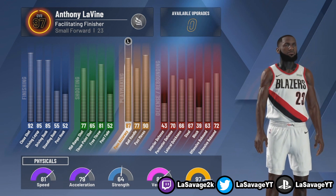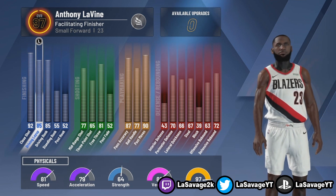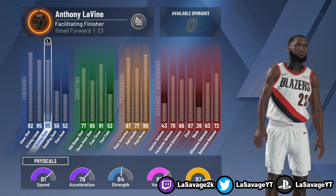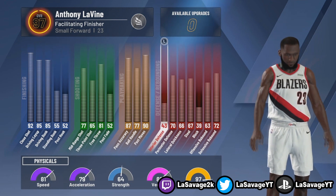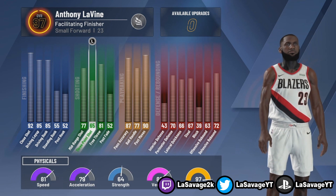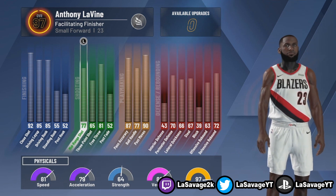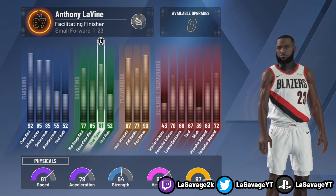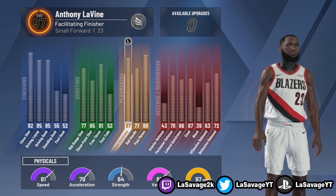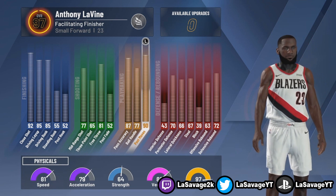We're going to start off taking a look at the progression for this build. Everything's maxed out — I'm a 97 overall now, so I'm able to get those elite contact dunks. Everything is pretty much fine on this build except for my playmaking. I don't know what I was thinking when I created this build — I maxed out my post moves. Having my post moves at a 90 really killed me. Could have put my ball handling up, or made my driving dunk and layup a lot higher. I did put out a correct way to make a facilitating finisher, that LeBron James type build, and that link is down below.